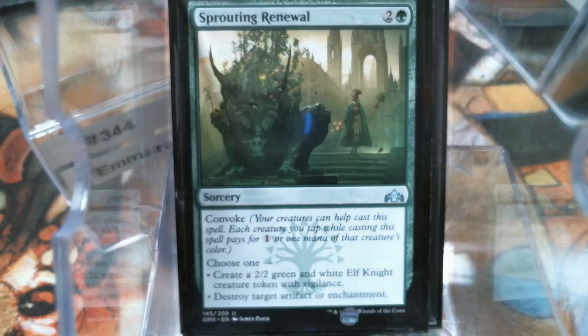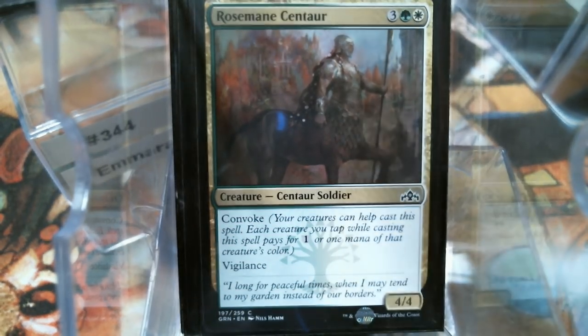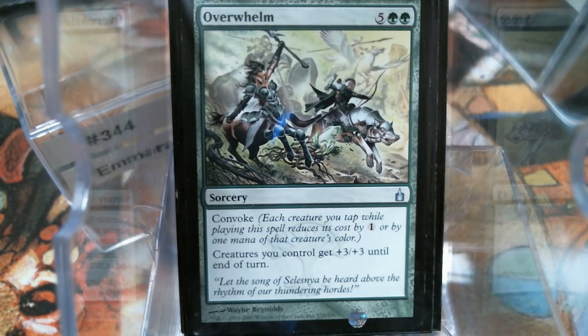Sprouting Renewal — I like this because who doesn't like options? They brought back Split Cards; there's zero difference between Split Cards and Modal Cards, but anyway. Rosemane Centaur — just a fine dude with Convoke. Overwhelm — people look and say, oh, it's a Convoke Overrun. No, no, no, it's not. It does not give Trample. And Trample is worth something — so much so that I've actually put stuff in dedicated just to give Trample.